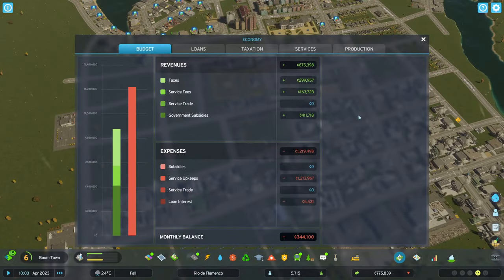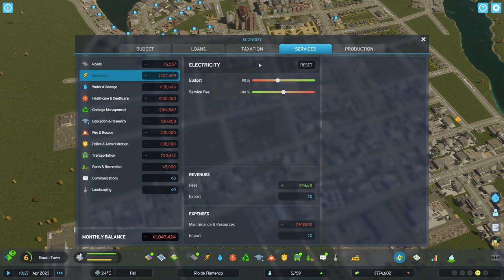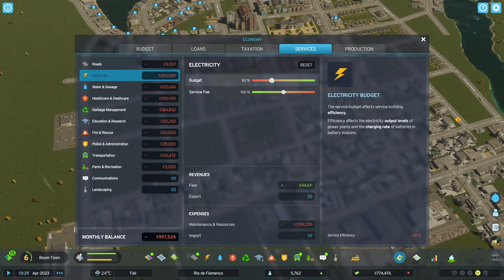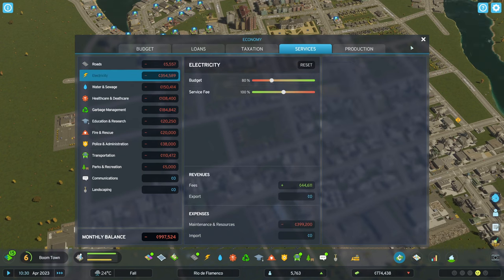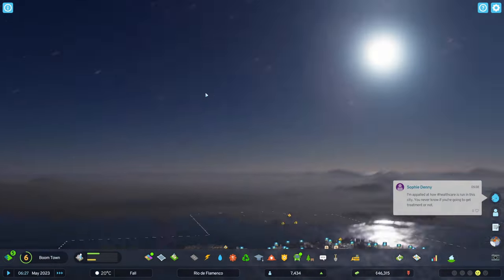We have a really dire budget. A lot of the early budget is driven by the influx of money from achieving milestones, and otherwise the budget is a little iffy. I decided to turn down the electric cost because that was huge — that's why I think maybe I should have delayed the solar power plant, because we didn't really need all that power.